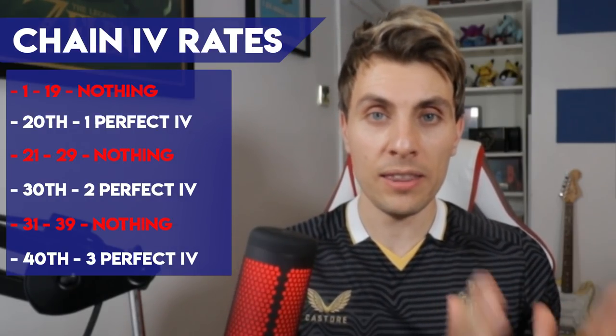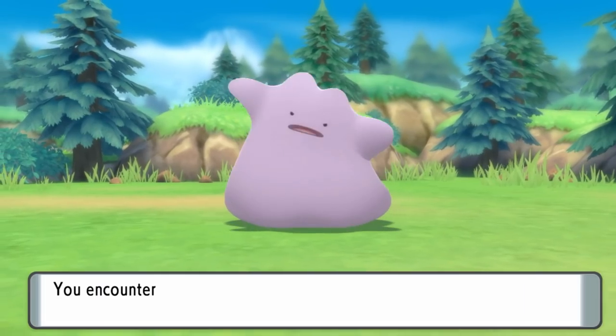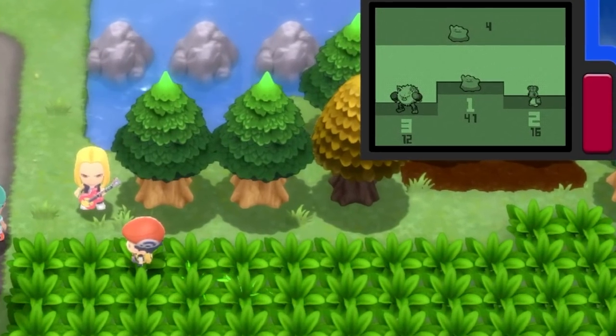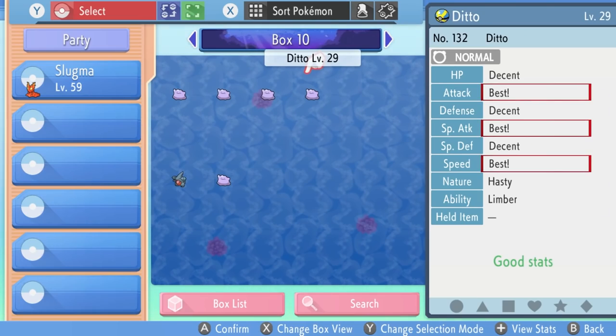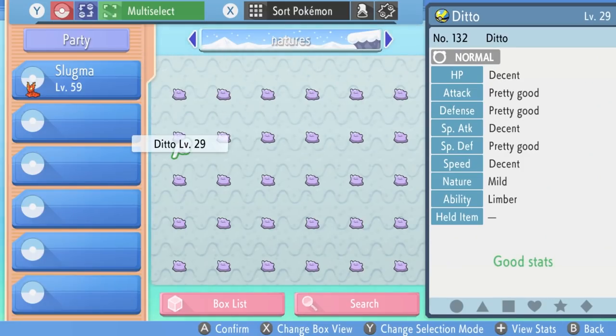Everything in between these specific numbers will not have a guaranteed perfect or flawless IV. So the main thing you want to be doing is trying to get to a chain of 40 Dittos, guaranteeing that Ditto with 3 flawless IVs. The other bonus about doing this process is that by the end of that chain, you're going to have a few boxes full of Dittos, and you should then have a Ditto with every corresponding nature available in the game, which will make using the Everstone and getting the right nature for your initial breedable Pokémon very easy.